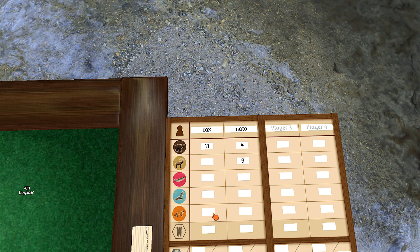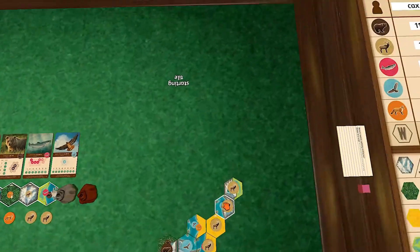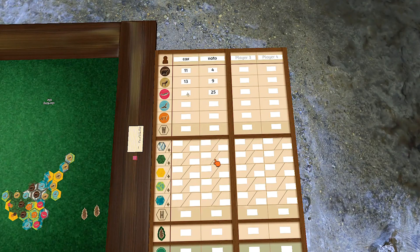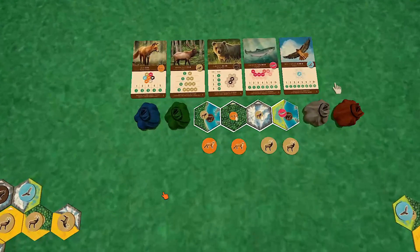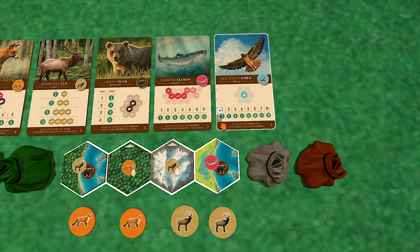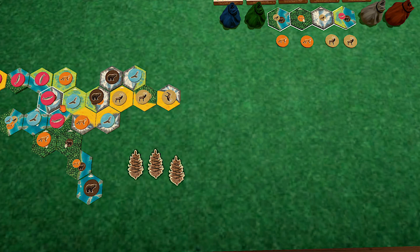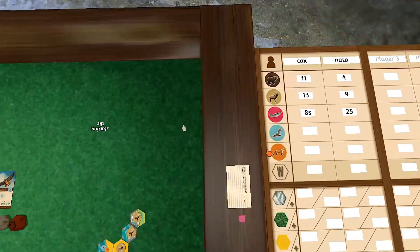Next up is the elk — I dominated there. I hit four in a row so I get thirteen, you had three in a row so you get nine. Then the chinook salmon run — you hit twenty-five on that salmon run, and I ended up with eight. The hawk scores based on isolated hawks — no other hawk adjacent counts. I have four isolated hawks, so I get eleven points and I'm at fourteen.